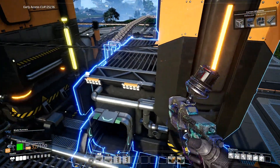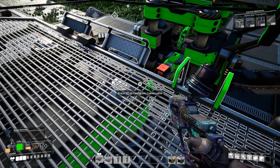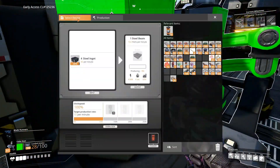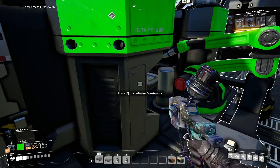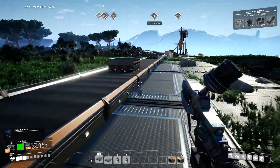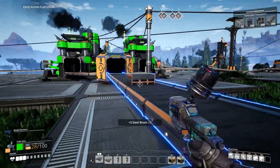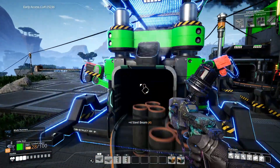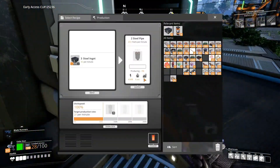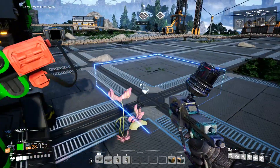There we go, we're done. Setting the constructor recipes — steel pipe, that is what I need. The other constructor is set up correctly. We're working now. We're doing 60 per minute steel pipe total with the two merged constructors.